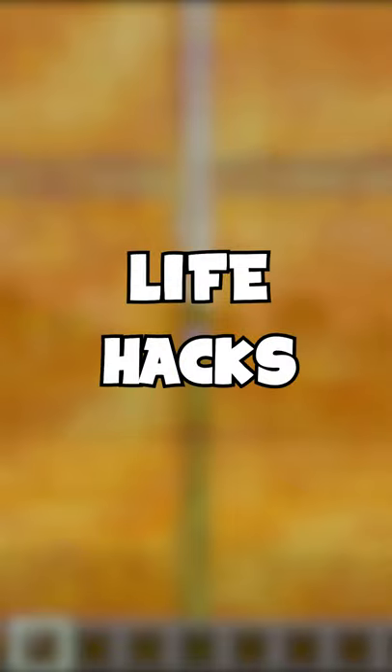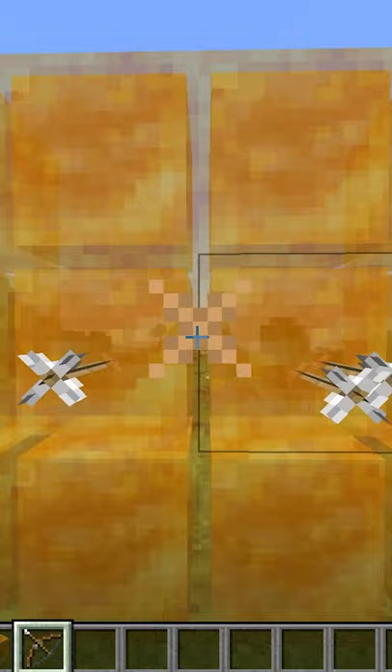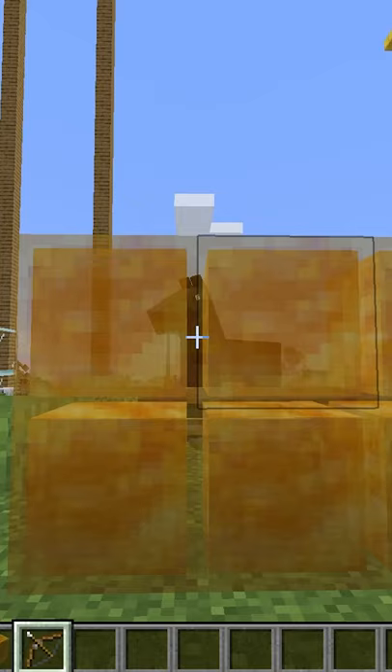Minecraft life hacks that you need to know, part 14. So we all know in Minecraft that there are honey blocks, and for the most part they're kind of useless. But I'm going to show you something really cool — arrows can't actually go through them, but if you shoot right through the middle there's a tiny little gap, and this is super good especially if you want to build a cool little base.